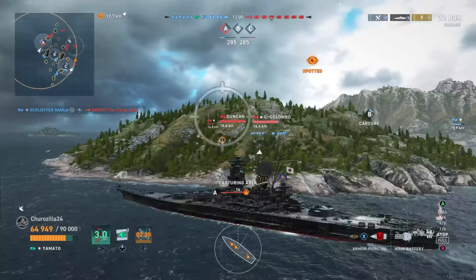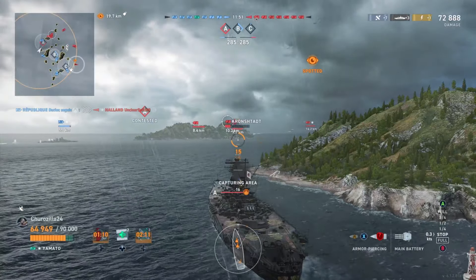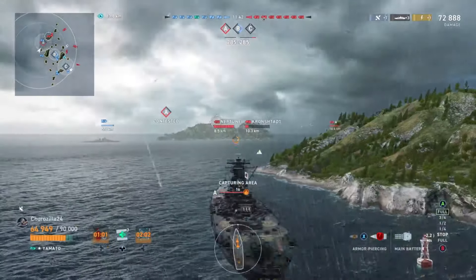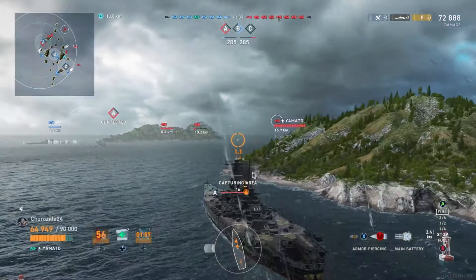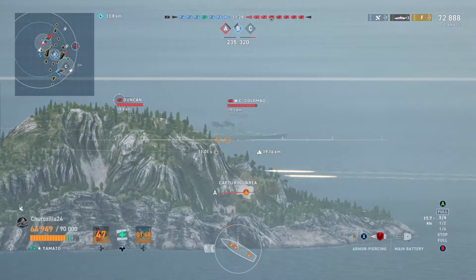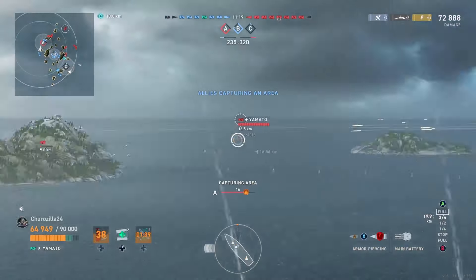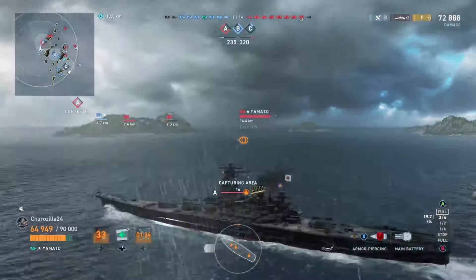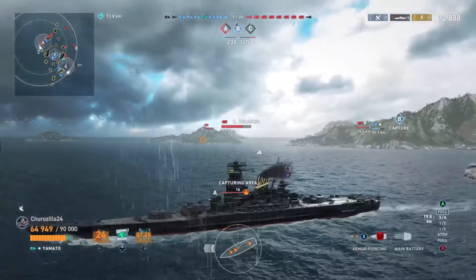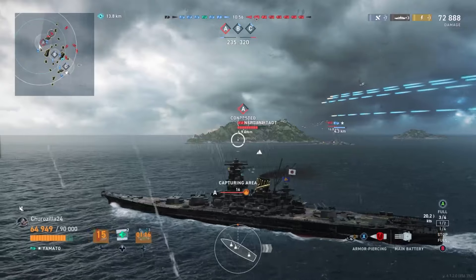We've got Neptune and Cron over here, Yamato, and the three Colombos over there. I missed those shots on Yamato - I was aiming a little low, trying to punch through his cheek. I don't think he's focused on us. Neptune is capturing the cap, so we don't have their destroyer on this side - that's really nice. I'm turning left to get angled. You know what they say - never go broad. But I have to go broad because if I go straight there'll be three ships aiming at my citadel, and I'd rather face one.